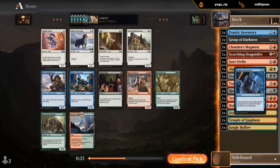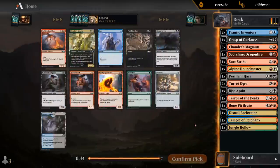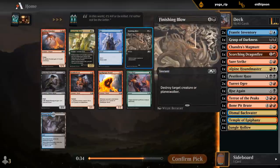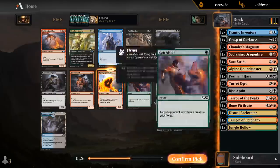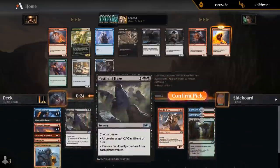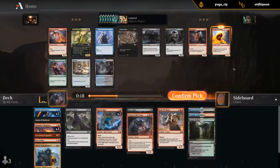Yeah, I think the red-white plan has sailed at this point. Spell Gorger Weird is looking better; there's Finishing Blow, which is expensive removal but you're still happy to have one or two. Weird potentially has the most upside since we don't have any three-drop creatures yet, and it works well with a lot of our non-creature spells here that we're planning to play. Yeah, I think Weird might be better than Finishing Blow, and we're not 100% sure what our color situation is besides playing red.